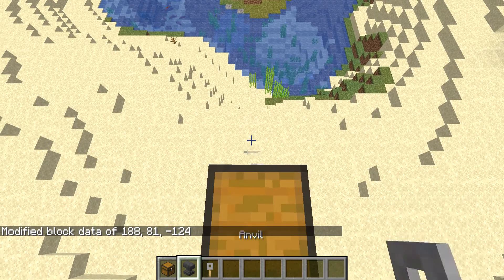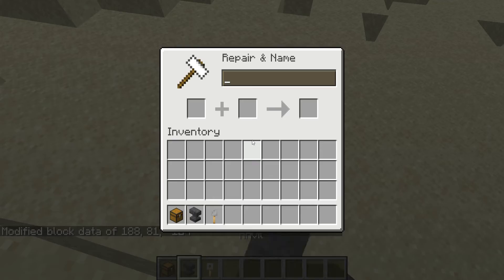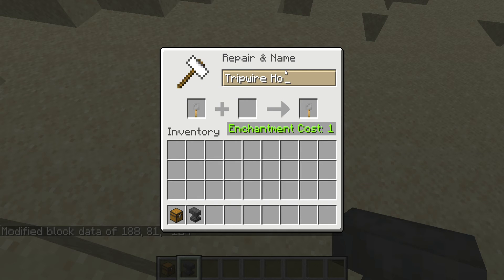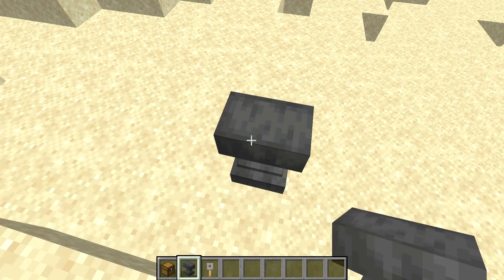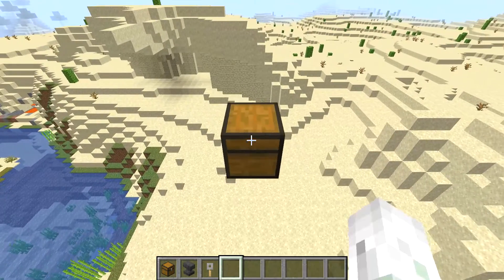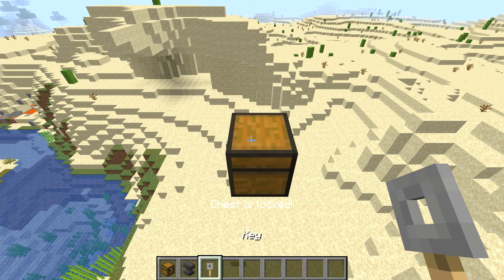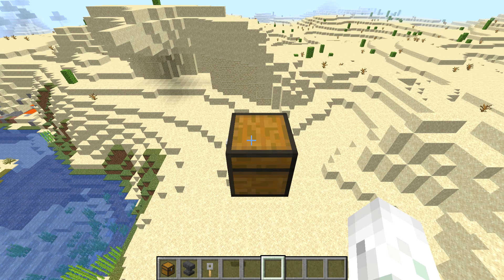After you've done that, get an anvil and rename your item to whatever you called the lock — in this case, 'key'. Try opening the chest without the renamed item and it won't work. It's very useful for hiding rare things like your diamonds because your friends can't open it.